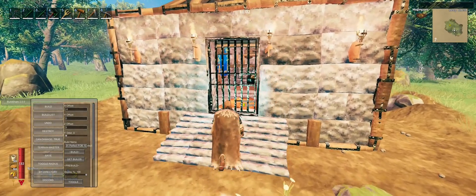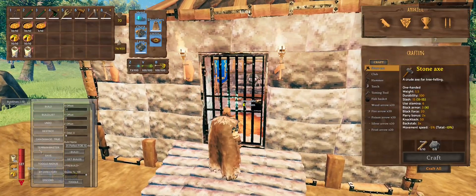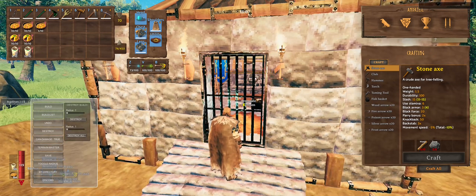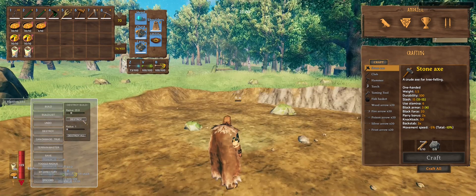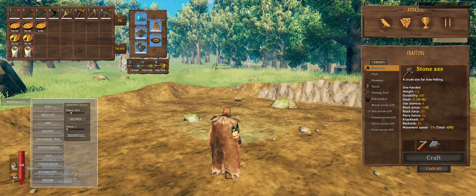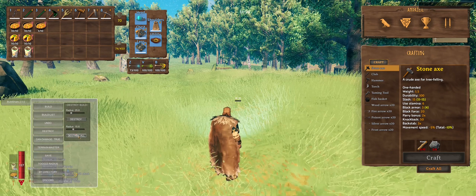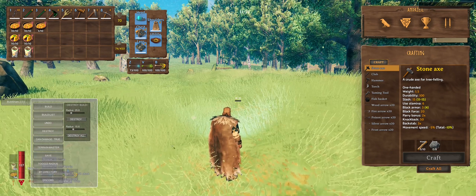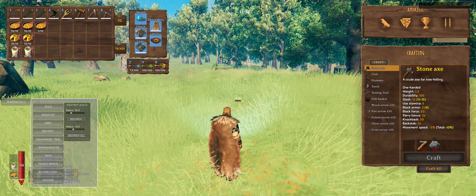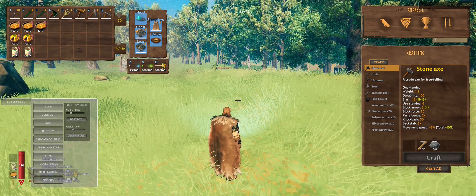You can also press Escape to regain movement, walk up to the building, press Tab again to get your mouse pointer, and click Destroy. You can choose Destroy Build, but be careful — if you're close to other buildings and you set the radius too high, it will destroy buildings in that vicinity. If you want to get rid of all changes in a particular area, set a radius for Destroy All and click Destroy All — this will remove all your changes in that area.